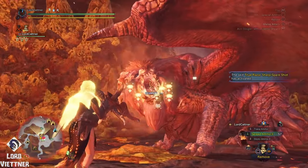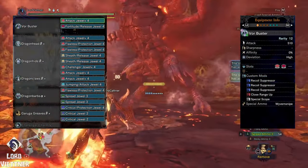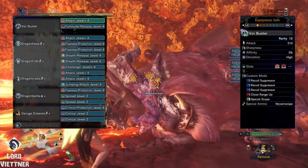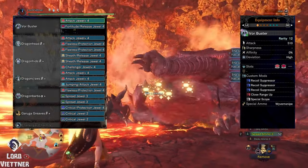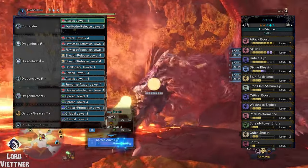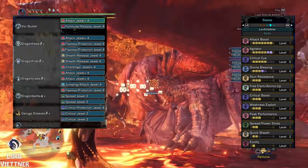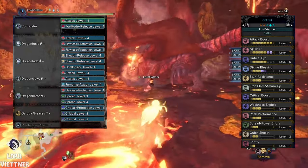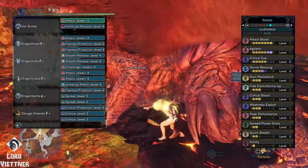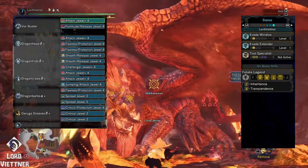Moving onto the scope builds, we're again going to start off with spread — this is super high damage but also very risky. For mods we're using 3x recoil, 1 close range, and 1 special scope. I did drop some crit here, so you really have to keep the monster tenderized to achieve 100% crit. But we gained Quick Sheath, and I feel like that is really necessary here since you can't just tank attacks with a shield anymore, so being able to quickly put away your weapon and move is very nice. You can swap that for Evade Extender if you want, or another skill — I'll leave that up to you.